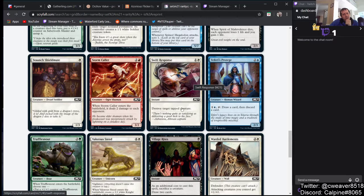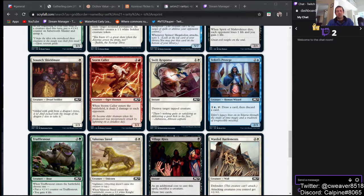Swift Response — destroy target tapped creature at instant speed. I'm not so sure we have this effect in Pauper — a lot of comments say we do but I'm not sure, not at instant speed and not this cheap. One and a white to destroy target tapped creature — I need to dig through Scryfall to make sure, but I don't think we do. I'll check it out after I finish going through the set.